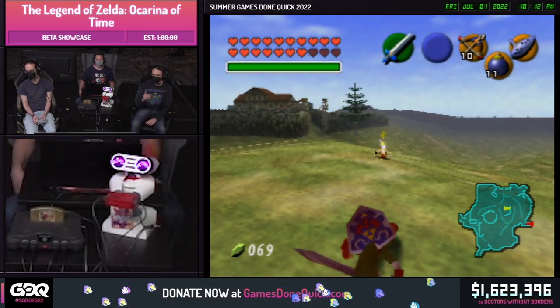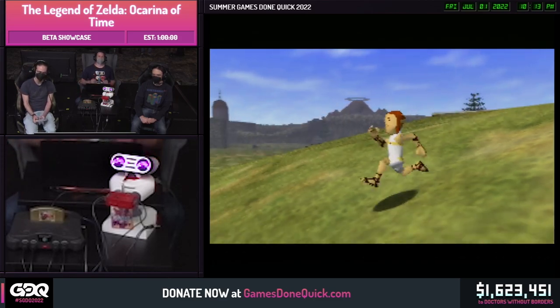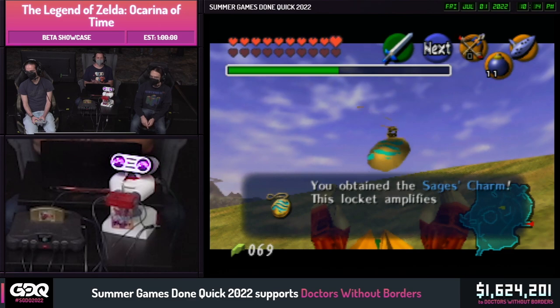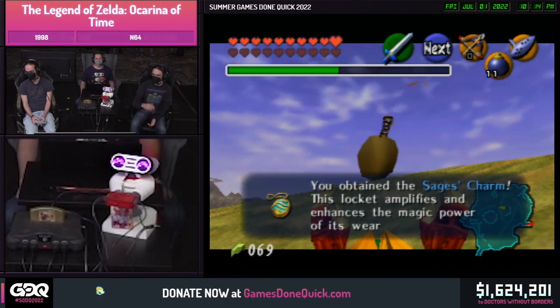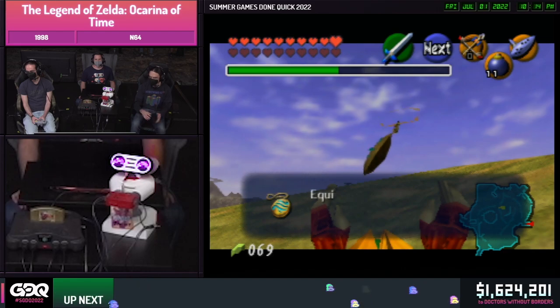We can't avoid... You'll see we got knocked back, but we didn't take damage from that. So here we have the Sage's Charm. This has enhanced our magic power. It represents power. You can see it has doubled our magic bar again.